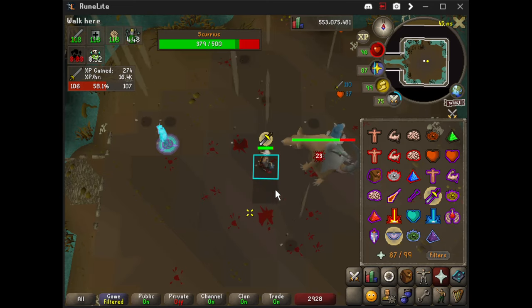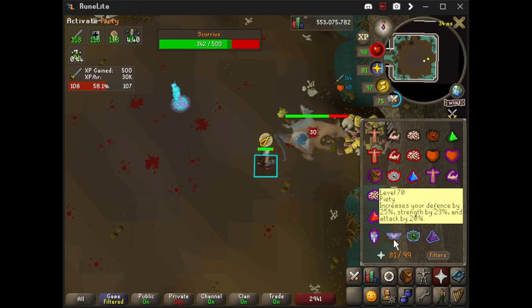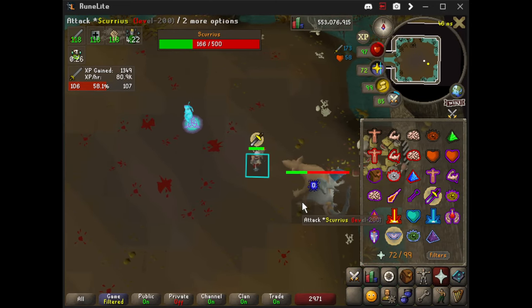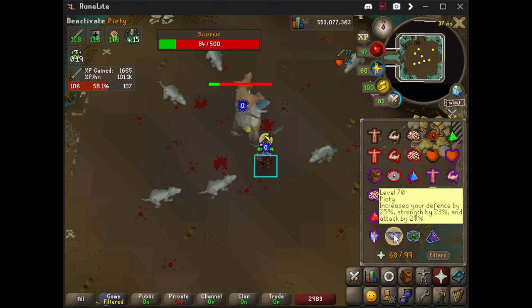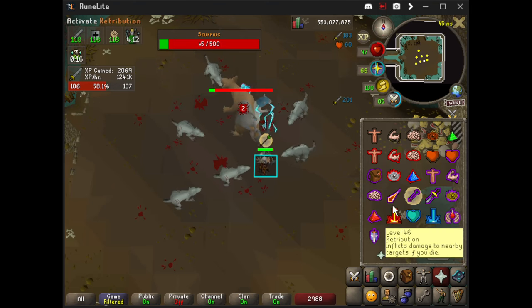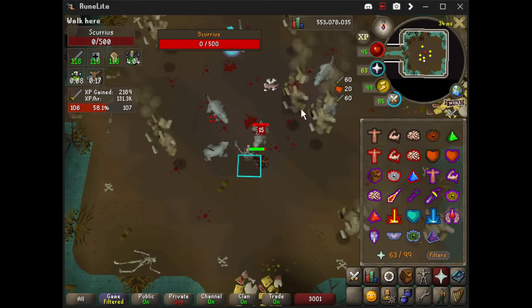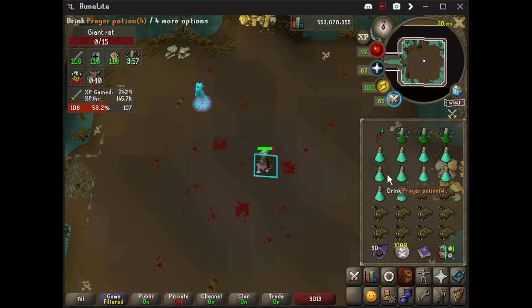He drops boulders from the ceiling. You can go to any one of the three food piles, and while he's eating, the rats on his back will be throwing things at you — so you just change your prayer accordingly. Green projectiles — what some people call the farts — are Ranged. As soon as he starts to move, you need to pray Melee. Blue is Mage. In that phase you need to make sure to switch between Protect from Range, Mage, and Melee.